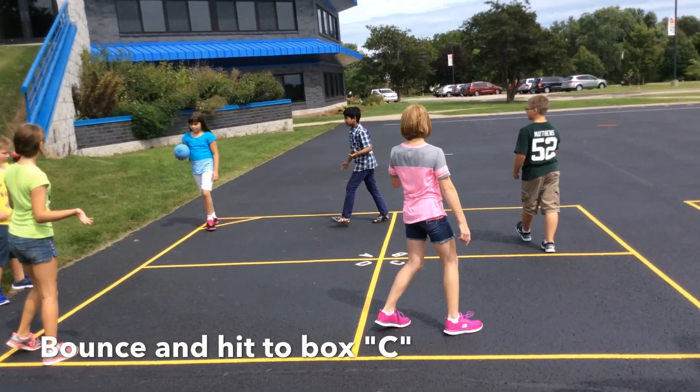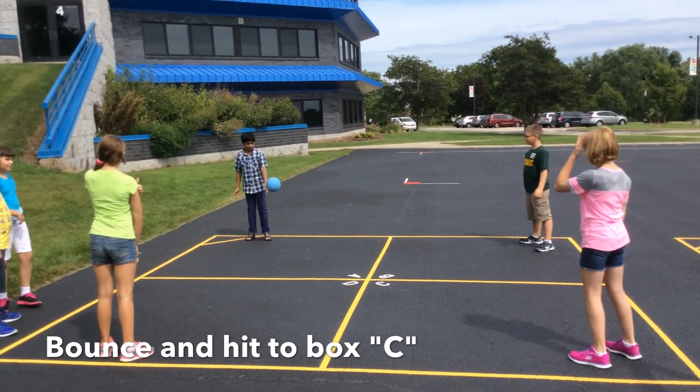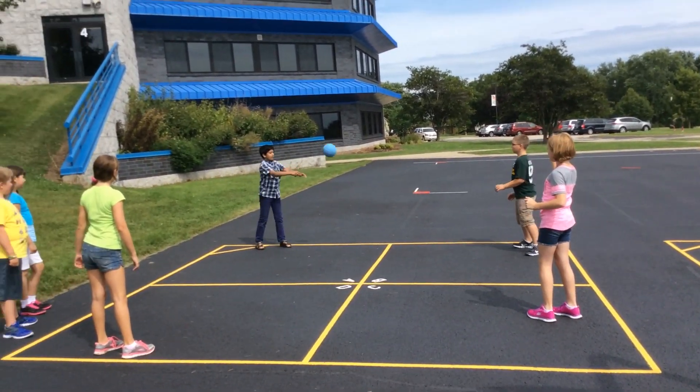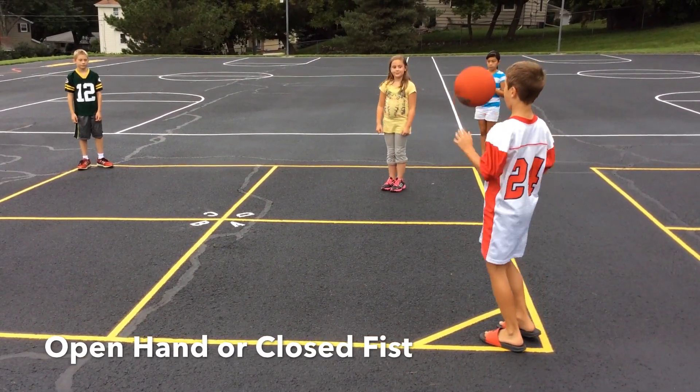The server starts in the triangle, they bounce the ball on the ground, and they need to hit it into box C. You can strike the ball with a closed fist or open hand.